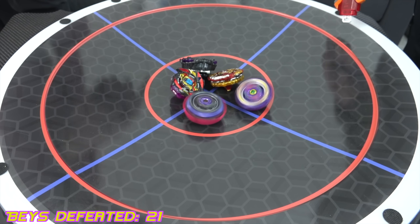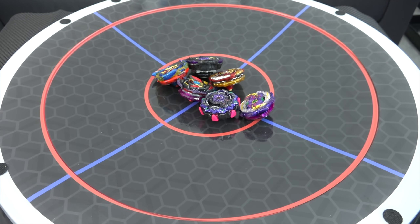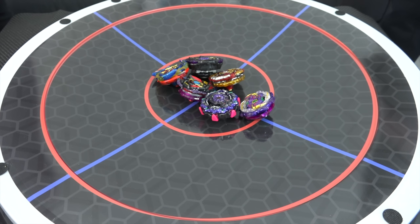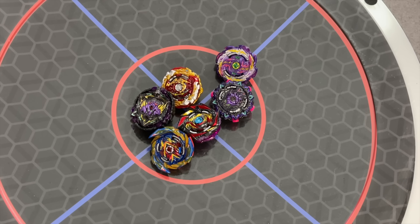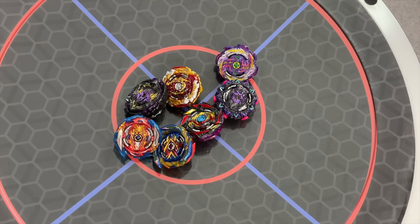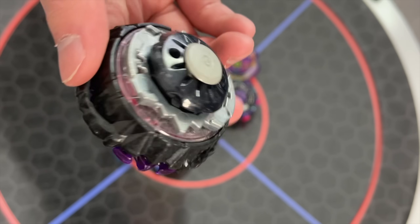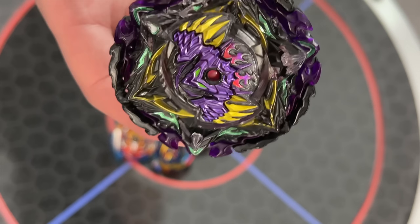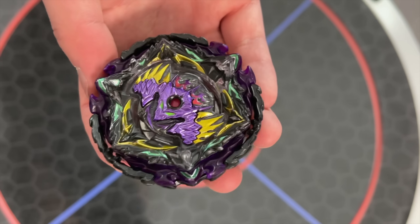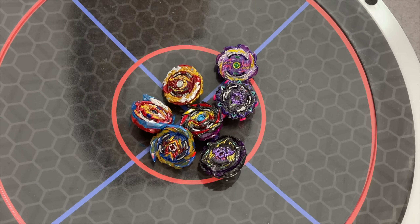So twenty-one defeats. Oh my god. Sick. My heart was pounding. My goal was fifteen or whatever, and then as soon as we hit fifteen I was like oh my god, it's happening. We could be here like all day doing this. We went through basically all the sparking releases. Of course, you don't want to throw in left spins if you're using a mostly right spin bay, because obviously that defeats the whole point — you're not going to get spin. Lucifer the End lasted over twenty bays. Absolutely insane. The stock combo is just so good for this challenge.